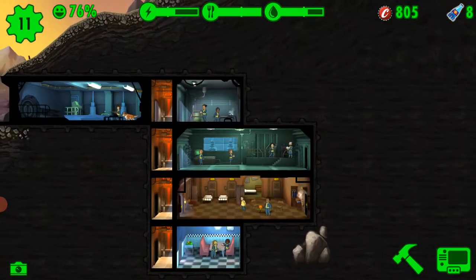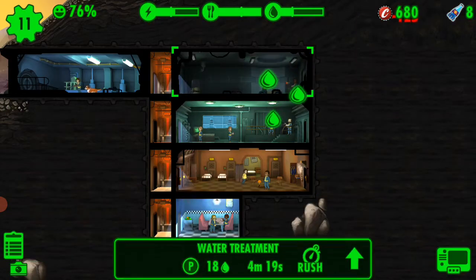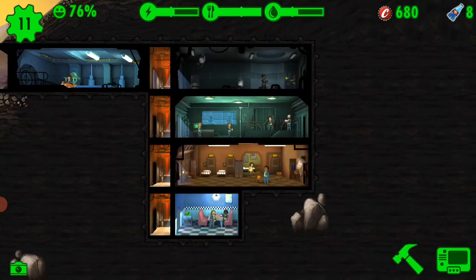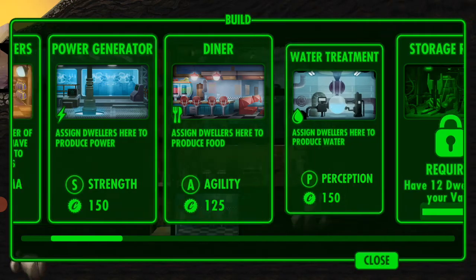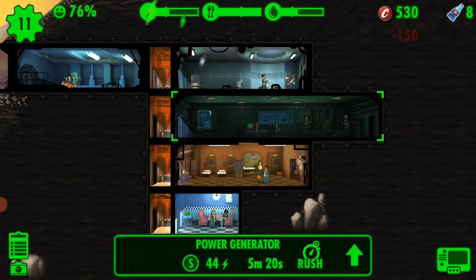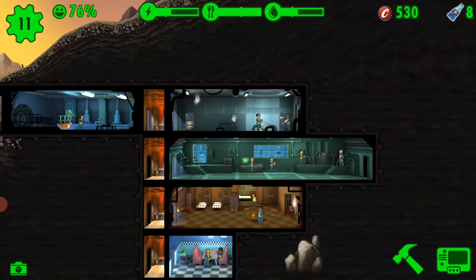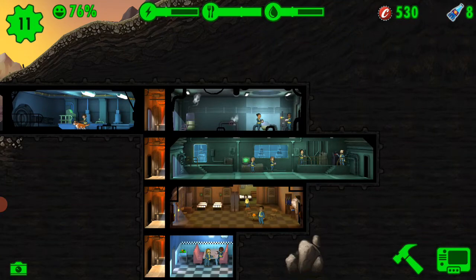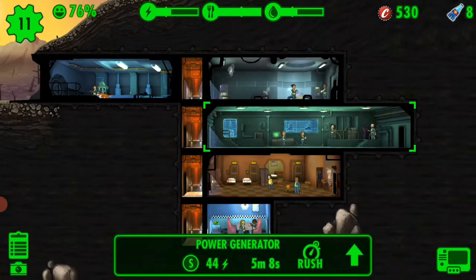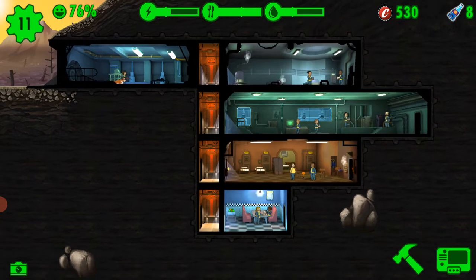Everything looks good. We need to add more water, so we'll add another water treatment plant. We also need another power generator. Food we don't need right now — it's very much okay. We can upgrade rooms but I don't think we need to right now.